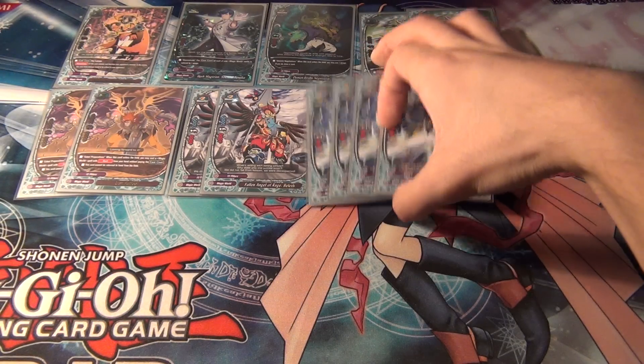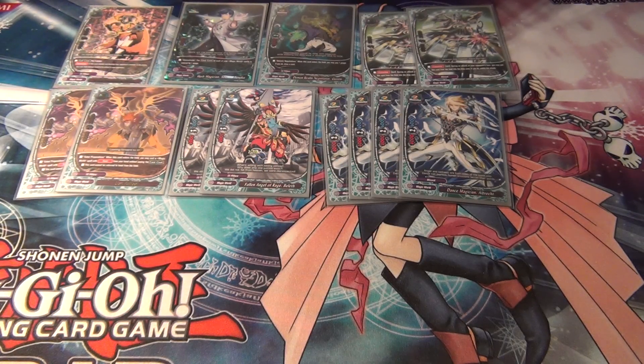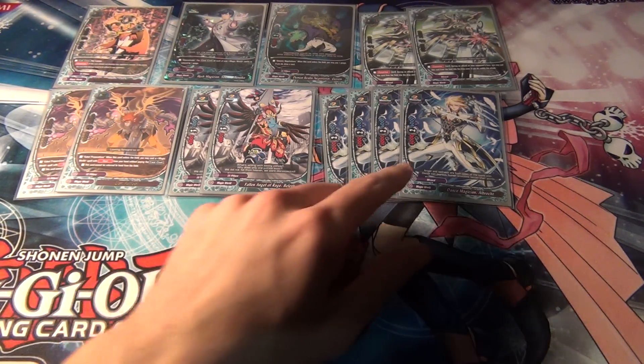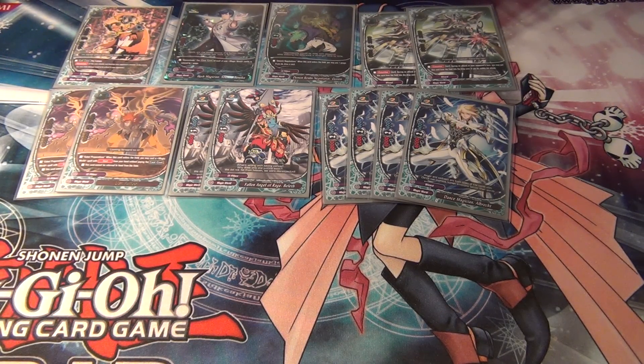And then four of the Buddy, Dance Magician Albrecht. The only reason I chose him as the Buddy again is because I have multiple copies of him. He actually has 6,000 defense, so he's pretty good. But a lot of times, Magic World is the complete opposite of Danger World in that you're always going to want to have a monster in the center.